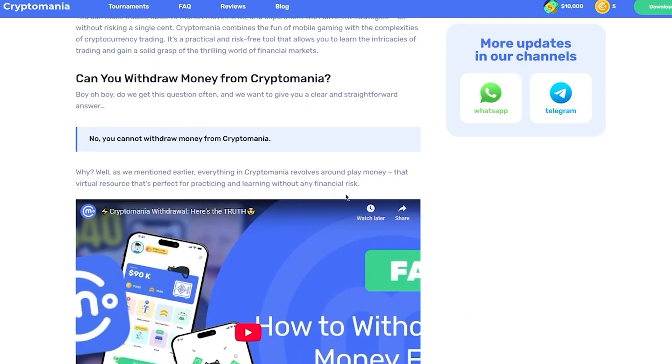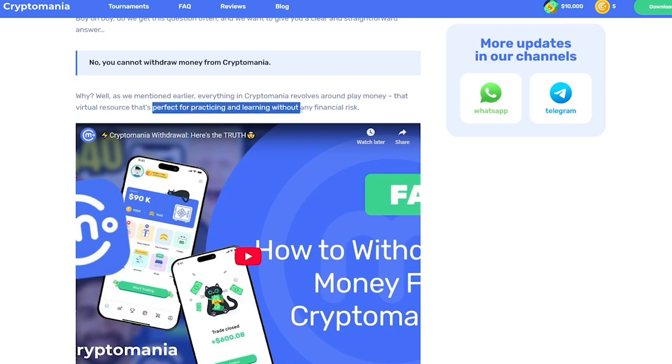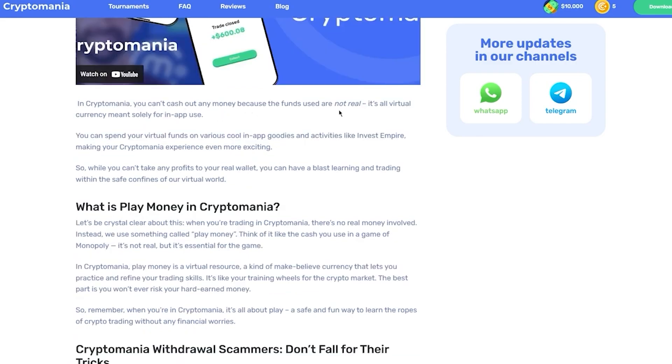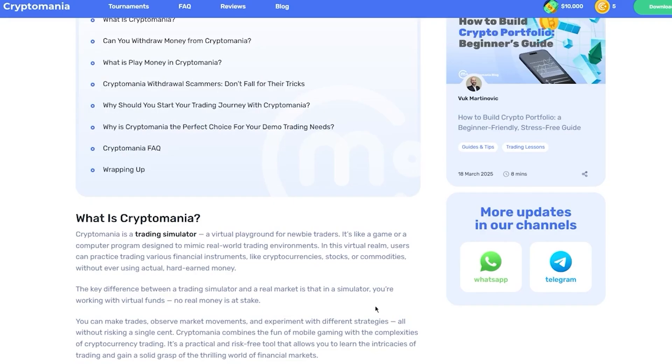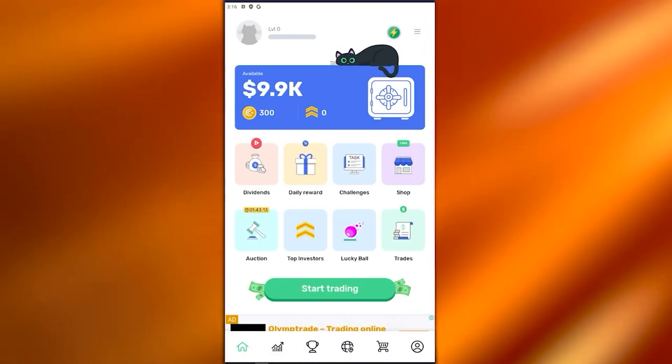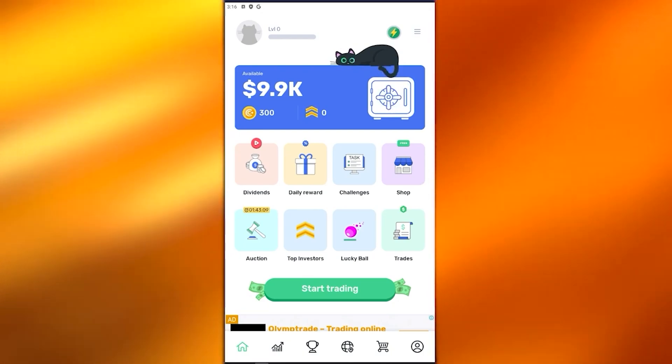You cannot withdraw Crypto Mania money because it revolves around play money — a virtual resource that's perfect for practicing and learning without any financial risk. They prepare you for future trading, so if you ever do real crypto trading you'll be well trained because of Crypto Mania. The platform states: you can't cash out any money because the funds users use are not real — it's all virtual. You can spend your virtual funds on various in-app goodies, and while you can't take any profits to your real wallet, you can have a blast learning and trading within the safe virtual world.